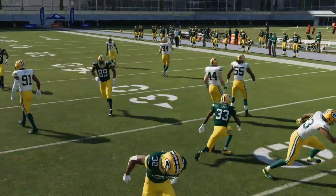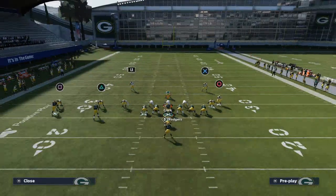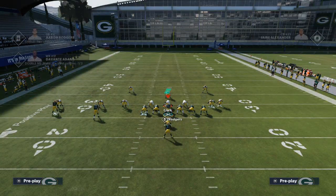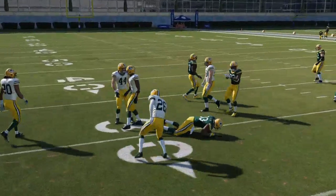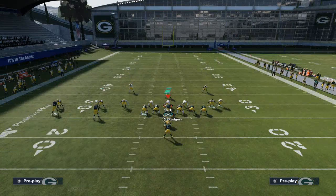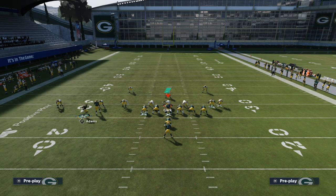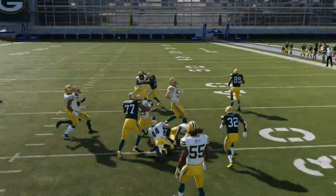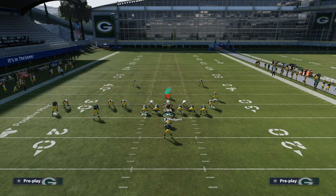You have to go to zone coverage. There's no way to run man against it and still have good gap integrity, because what people are going to do is they're going to have to drop hard flats to stop this bubble screen from happening. As you can see, the hard flat comes down and ideally stops the play. But the defense is now vulnerable — when they drop the hard flat, they leave themselves vulnerable to the run because they now have one less person in run support. You'll see I'm able to get four to five yards every single time just by running the ball, whether it's the stretch or the dive.